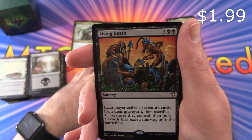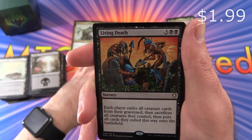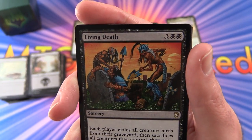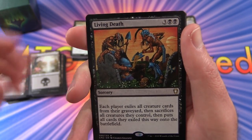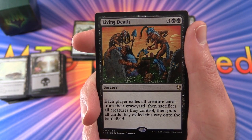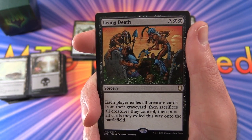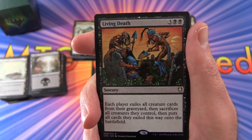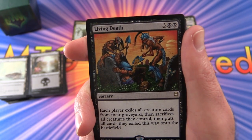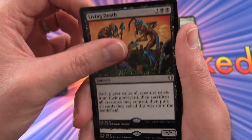Living Death. I think this was the strategy that Tijs Wu used to great success. Each player exiles all creature cards from their graveyard, then sacrifices all creatures they control, then puts all cards they exiled this way onto the battlefield. Craziness — and that one is a sorcery for five mana.